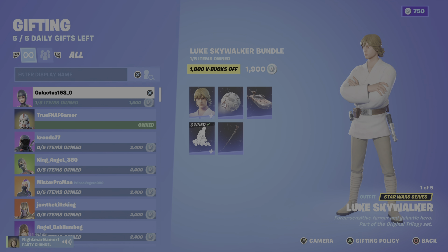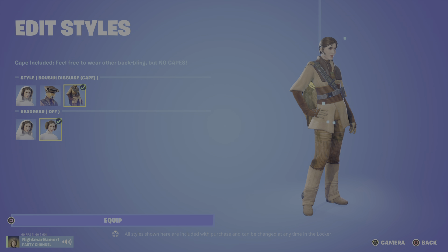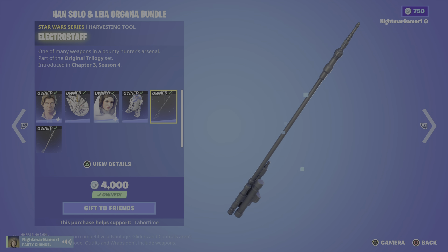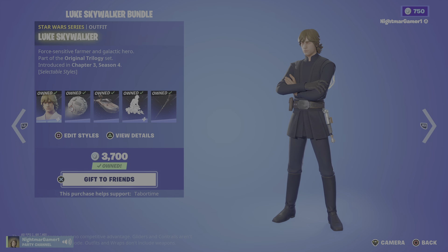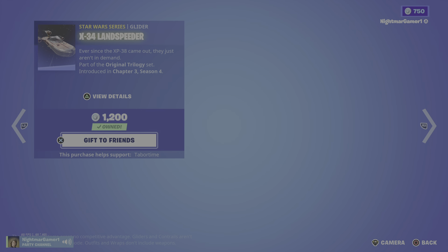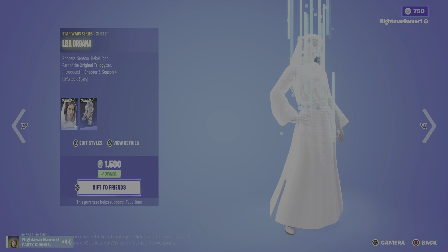Then we have Han Solo and Leia. With the bundle we have Han Solo — another great Star Wars character, happy that he's in the game — with the backlink Millennium Falcon. Leia Organa — by the way, rest in peace to her actor, she just got herself a memorial at the Hall of Fame. Includes R2-D2, Electro Staff, and Vibro Staff. You can get this bundle for 2,500; by themselves, 1,500 each.